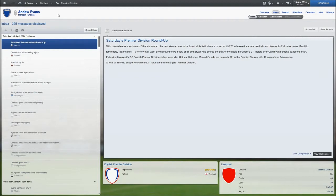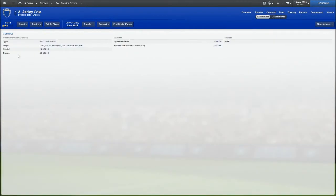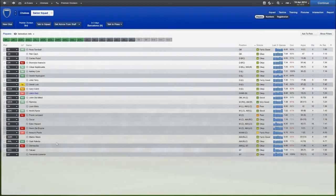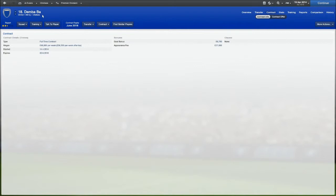A bit of news in terms of contract signings — three players in the squad have signed new contracts. Ashley Cole's contract expires in 2016 now, so I'm very happy about that. Kakuta also signed a new contract, so we've got him until 2018. And Demba Ba has also been given a new contract until 2016. We will be doing some transfer activities soon, but that's when we get closer to the end of the season.